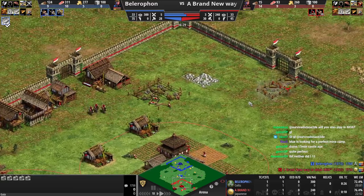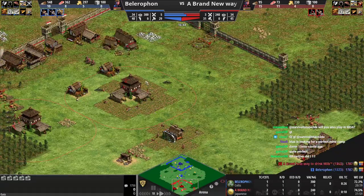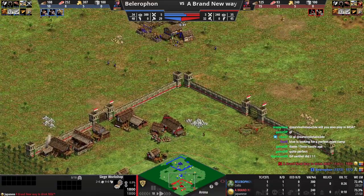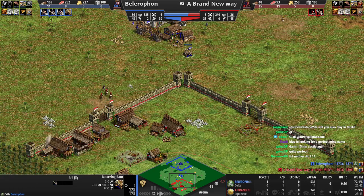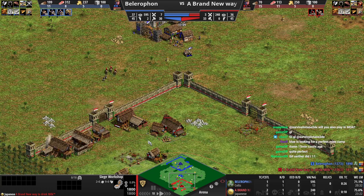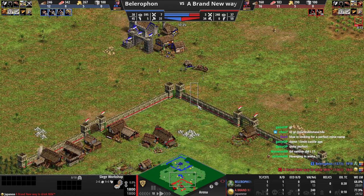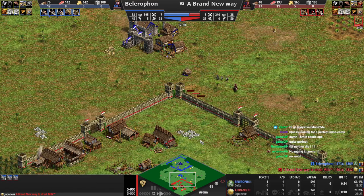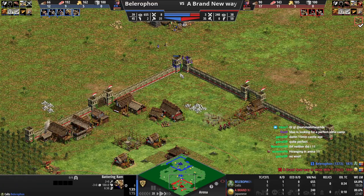This could be a problem because your stones are forward - remember we talked about those. If your opponent all-ins you, you don't have stone, you can't make a castle, you're going to die if you don't have military. You could go for mangonels but those mangonels are better than yours. Honestly just go monks here - redemption monks just stop this. You could also have mangonels to kill rams. Make a mangonel! He doesn't have redemption with Celts so you just have mangonels - he can never get in.